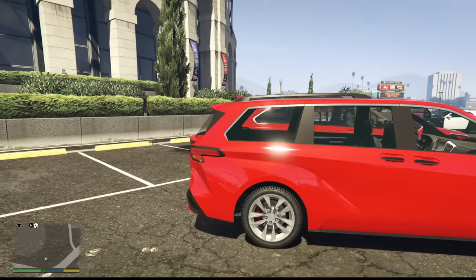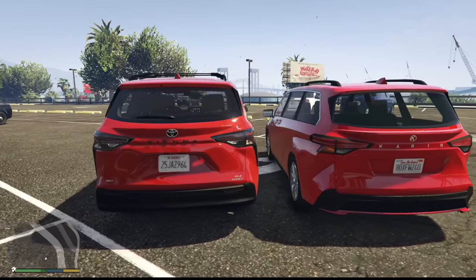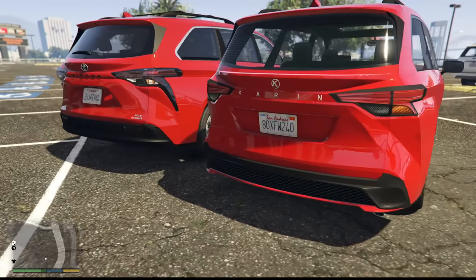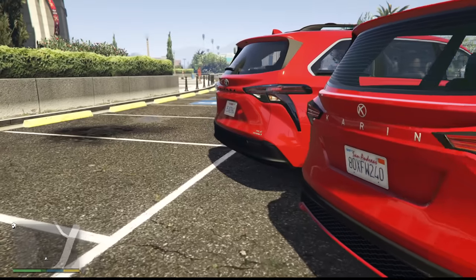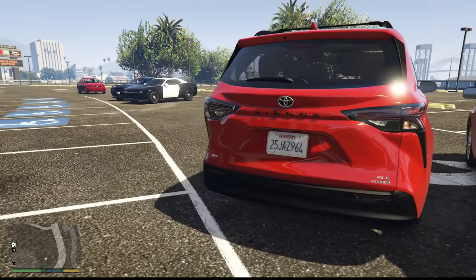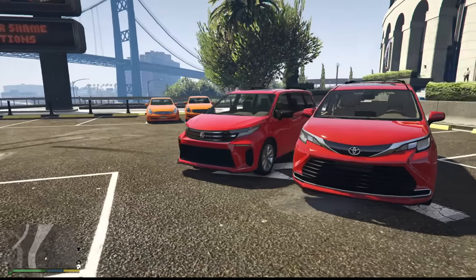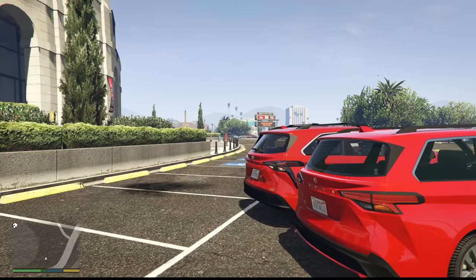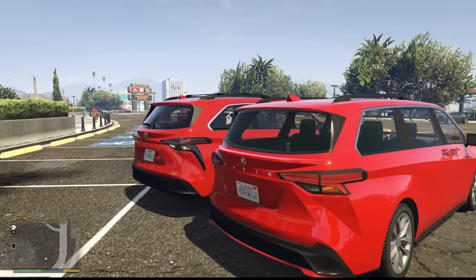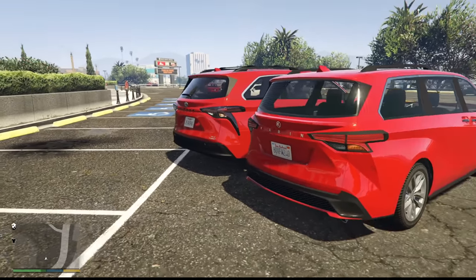The Vivignite does seem to sit lower and looks a lot sleeker. You can see GTA's typical sharp body lining, whereas the actual Sienna is more bubbly with a nice flowing design. I do think the rear of the Sienna looks better, but for the front I'm going to give it to GTA's Vivignite. Even the way the rear glass sits looks nearly identical. The major difference is the rear lights and that body molding.